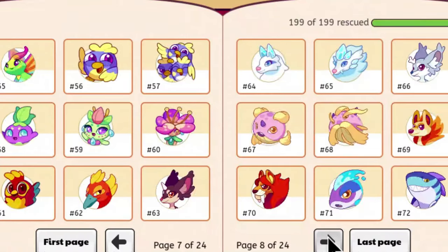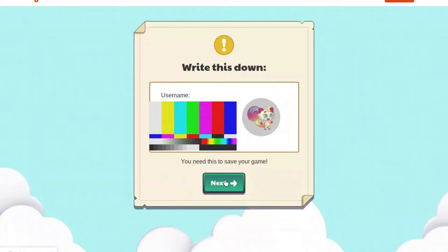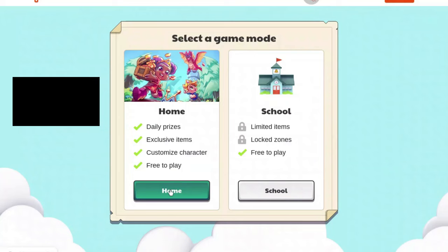There are over 200 pets in Prodigy, and I want to collect all of them. So to start off, we need to make a new account, so let's sign up and make an account. Now that we've done that, we'll put in our information and start playing on the account.